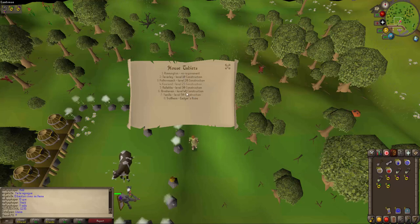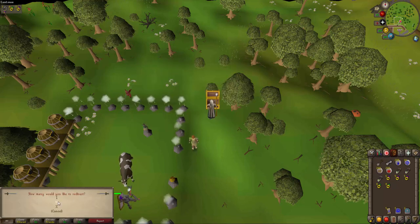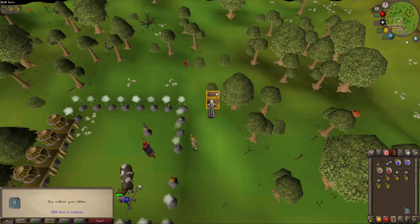You can redirect the house teleport tab to 8 different places, 6 of them requiring different construction levels and Trollheim requiring the Edgar's Ruse quest. You'll need level 30 Construction to redirect your house tab to Rellekka. Just click on it, it gives you an option of how many you want — say 5 — and you've just made 5 Rellekka Teleports.